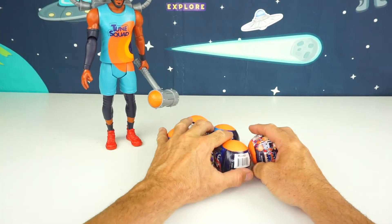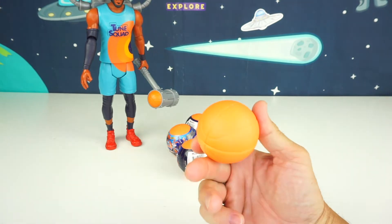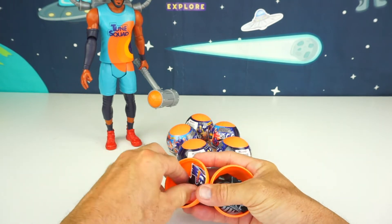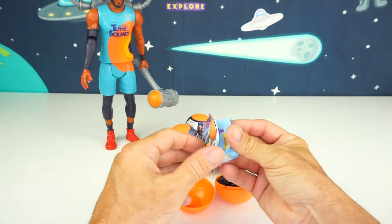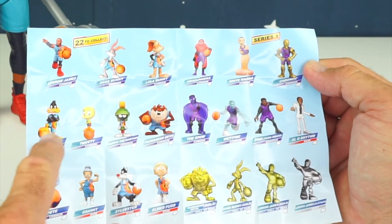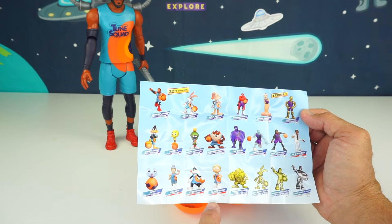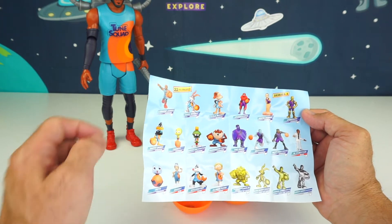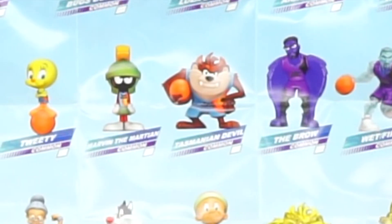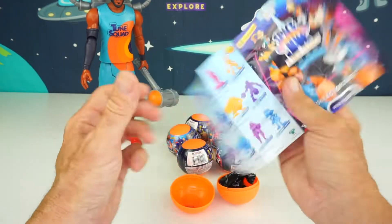There are 22 to collect — I got six, so I'm hoping to get at least six different ones today. There is a tear strip right here to open it. Check it out — it's like a little basketball. There's a collector's guide, which is awesome because it tells me all the different figures to collect and if there are any rare or special limited edition ones. Look at all these! They also have names underneath them. You can see classic cartoon guys like Sylvester, Elmer Fudd, Granny, Daffy Duck, Tweety Bird, Marvin the Martian, Tasmanian Devil, Bugs Bunny, and LeBron.